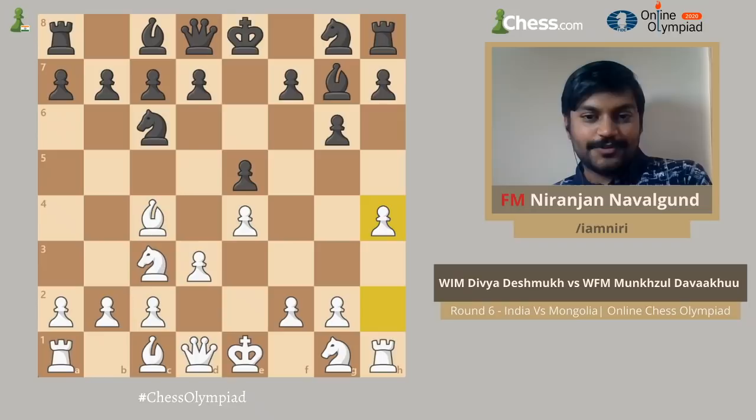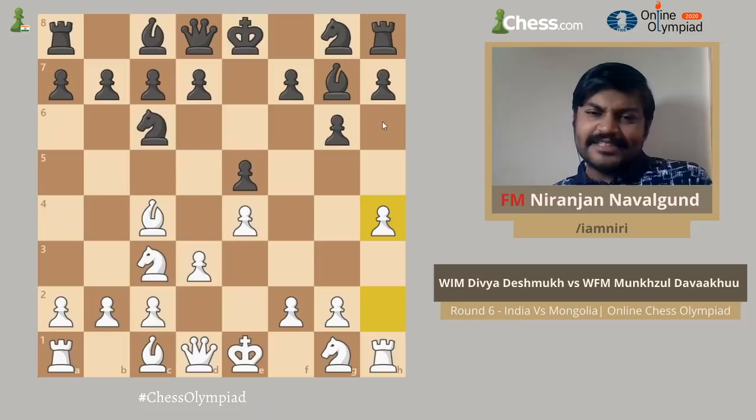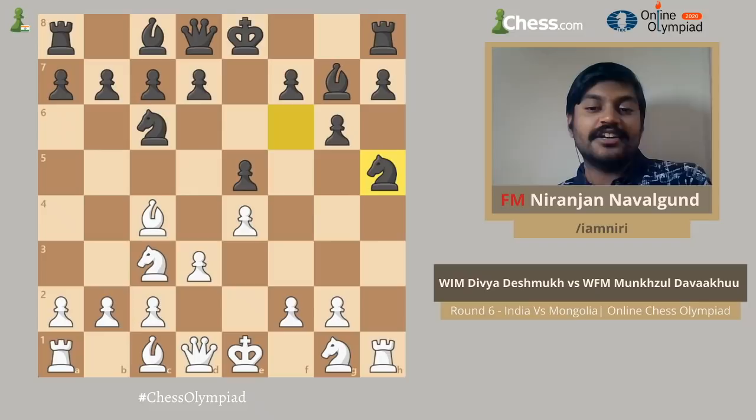Here Divya played h4. You are told initially not to make pawn moves like this, but this is how modern chess works. You have to master the rules to break them, and by playing h4, White wants to immediately start an attack on the kingside to create more problems for Black's king. After h4, Black can't easily respond with h6, h5, or Nf6. If h5, then White has to worry about the g5 square becoming slightly weak. Maybe h6 is interesting so that if there is h5 Black can go g5. But in the game Black played Nf6, and after Nf6 Divya did not hesitate — she played h5.